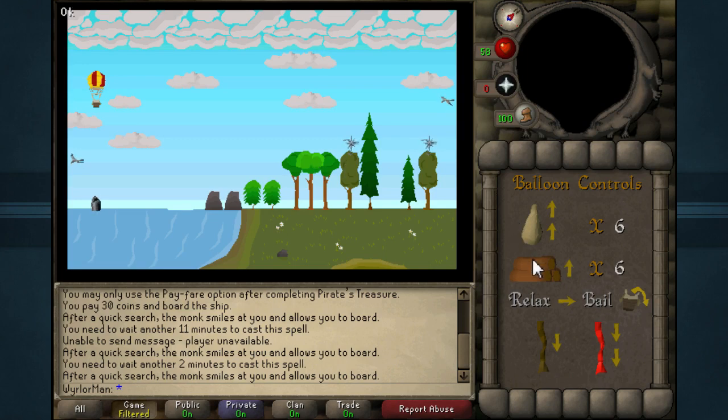The first thing we need to do on screen two is burn one log, moving up one space. Relax two. Then pull the red rope so we go down quite a bit. Then pull the normal rope so we go down one. And then relax seven times: one, two, three, four, five, six, seven.